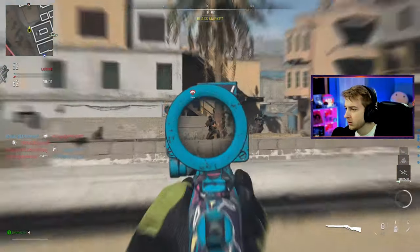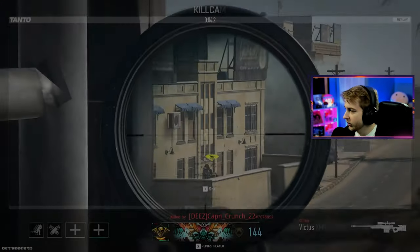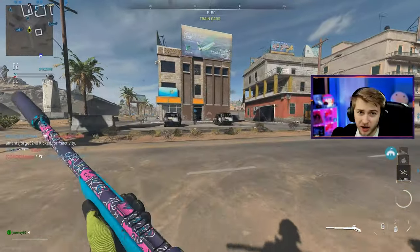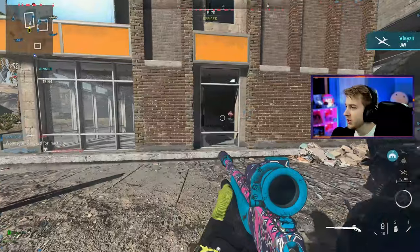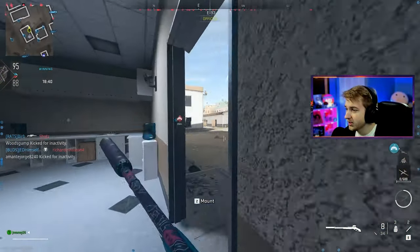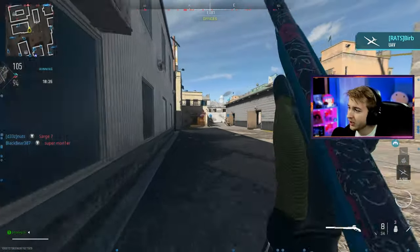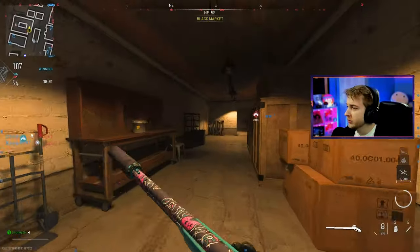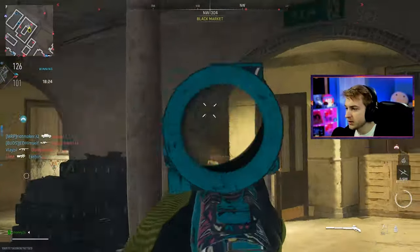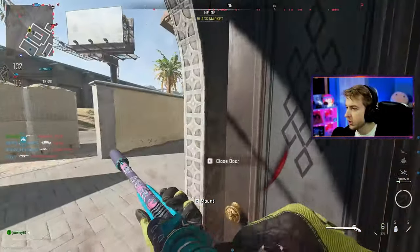My plan here is to try to get as far over to the enemy side as possible and find a building that's kind of out of the way that I don't think they'll push into, and put down my tac insert. I'm pretty sure the AI is attracted to field upgrades — not sexually, but they'll just run right at them and try to destroy the field upgrade for some reason. So if I have it set up in a building away from people and close to an AI spawn, we could be in business to make some good XP.